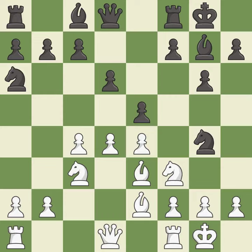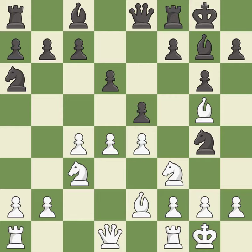NG4 attacks the bishop on E3. BG5 avoids the piece exchange and attacks the black queen. QE8 moves the queen to a safe square, protects the E5 pawn, and controls the E8-A4 diagonal. Dxe5 captures the pawn and creates a semi-open D-file. Dxe5 wins back the pawn and controls the D4 square.